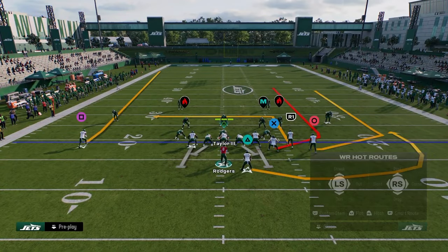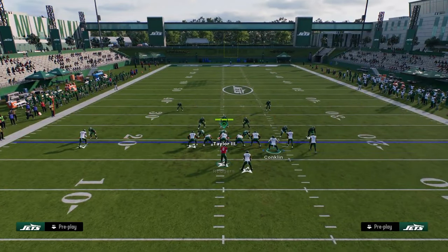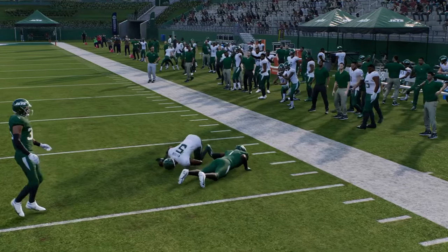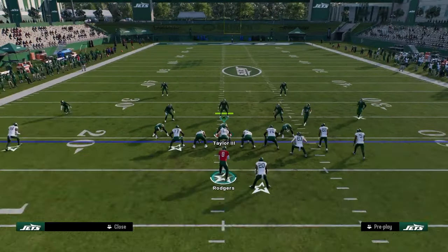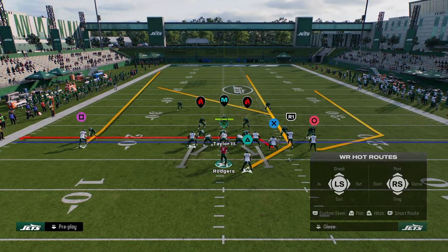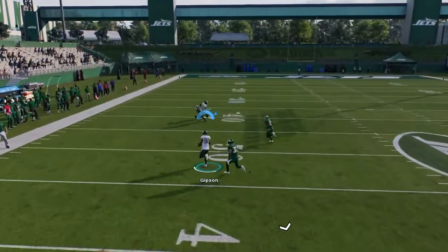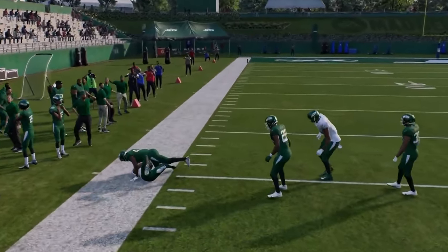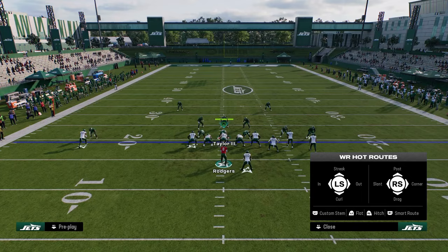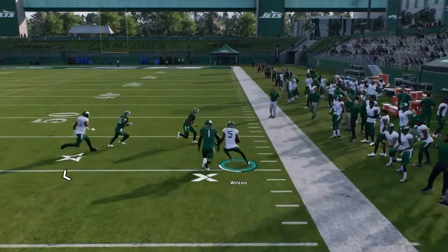You can stem the wheel route, and when you do, sometimes the defender takes a step back and you can just throw it out there against man. The only way to cover that wheel is to run shaded-down man coverage. The problem with that is when he cuts up he's going to cook it, plus you have the post. Against cover one or really any man coverage, you stem the wheel and the defender freezes — you just throw it out there.